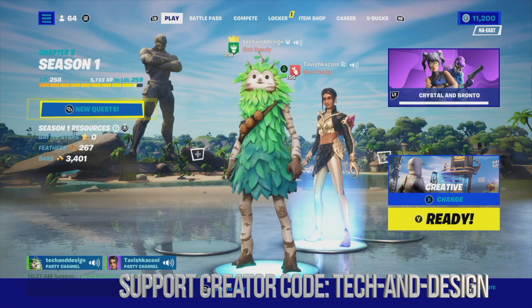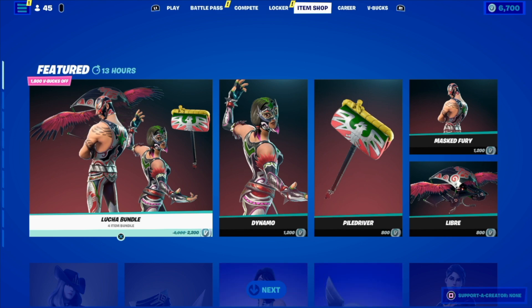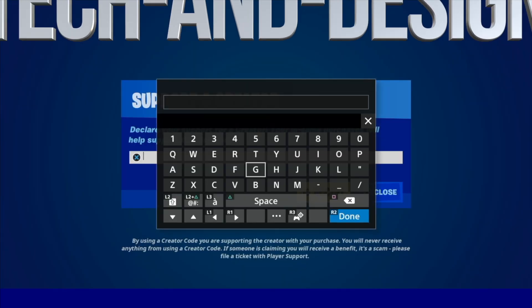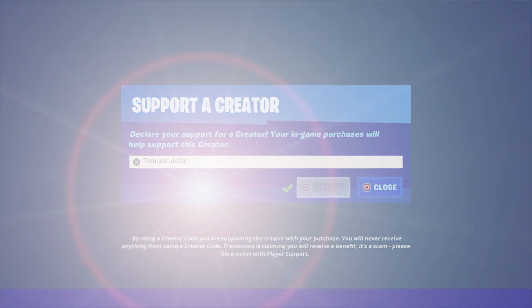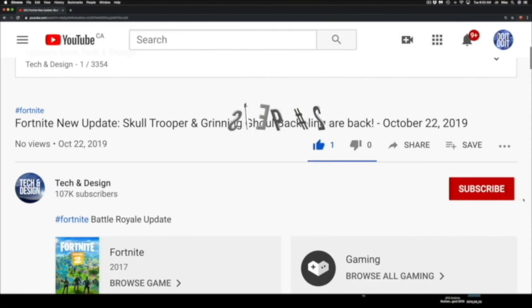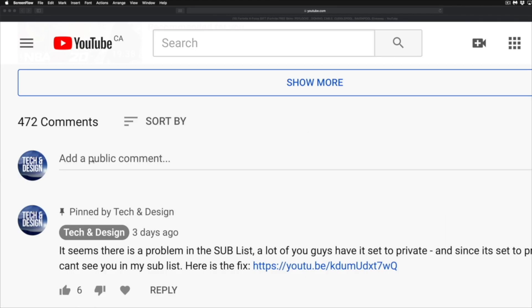Now if you guys would like a chance to win, just follow these three simple steps. Step number one: go right into the Item Shop in Fortnite — on the bottom right-hand side you're going to see 'Support a Creator.' Go right into there and type in 'Tech and Design.' Keep in mind it can be all caps or just as shown. Click Done and Accept. Step number two: subscribe to this YouTube channel, Tech and Design — just hit Subscribe.